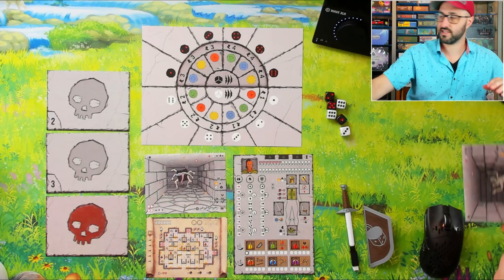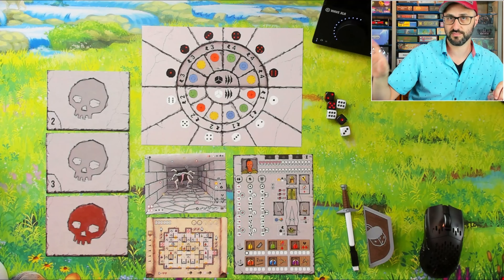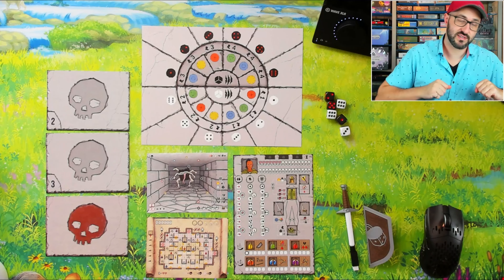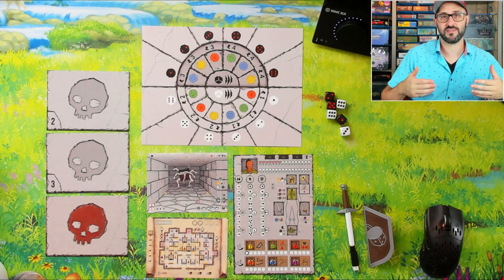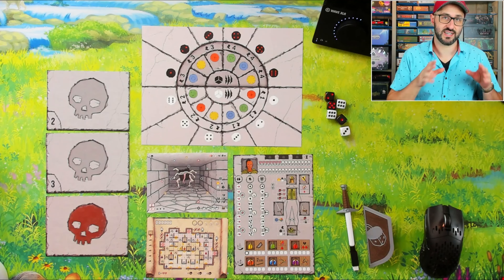I'm just going to show what I have in front of me and you can assume there is a second player. Having a monster out in front of you allows you to attack that monster, but it can also allow that monster to attack you. This is one of my favorite aspects of this game - a really cool mechanism - and I'll come back to it after I explain how the action selection works.